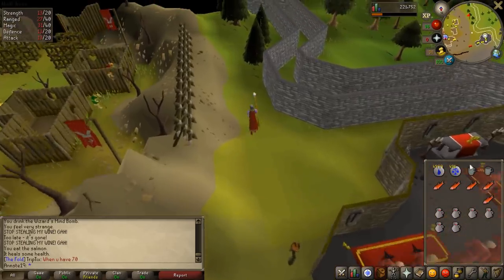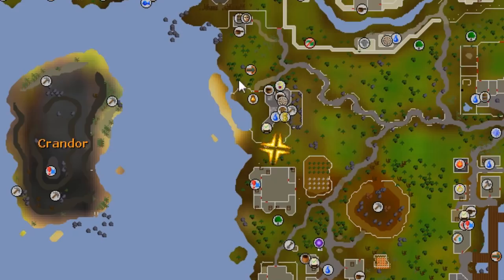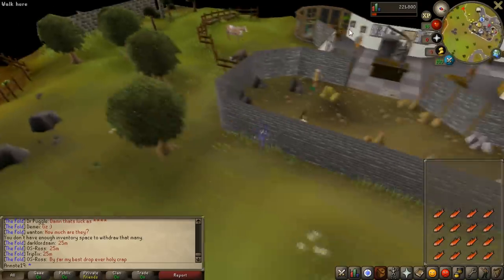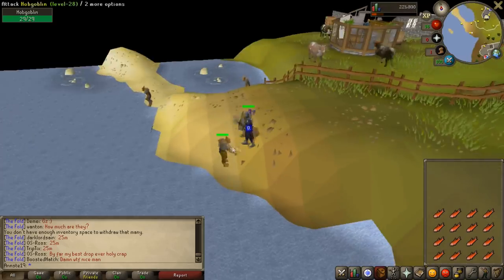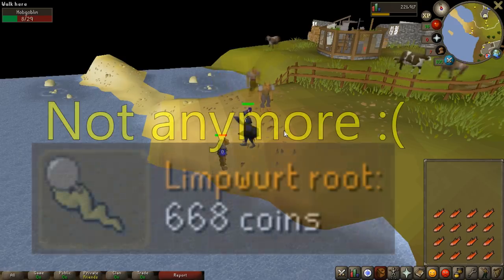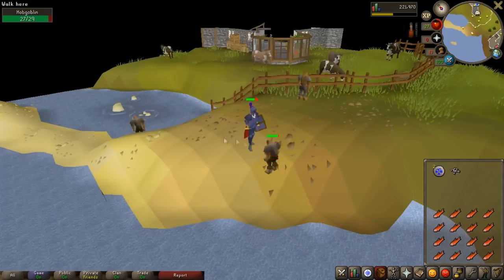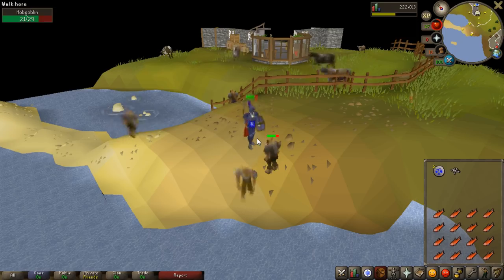Let's continue to progress the account while making money to 500 total level, then we can do Zamorak wines to make a bunch of GP. There are Hobgoblins located on a sandy peninsula and they're actually not too bad to kill. I wanted to train more combat and instead of doing cows or hill giants again, I decided to try the Hobgoblins. They drop runes and limpwurt roots, which at the time of this recording were bouncing between 800 and 1,000 GP each. Sadly though, with 20 attack, strength and defense, my melee stats aren't great enough to make it worth it.